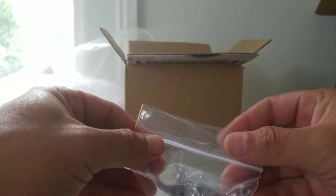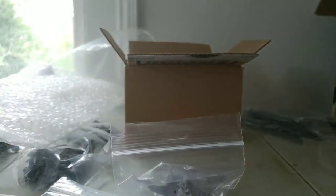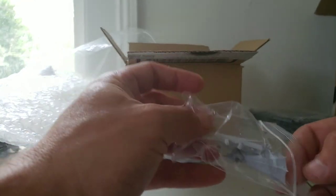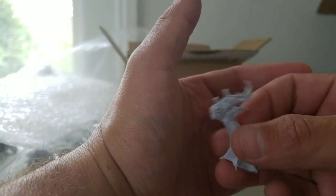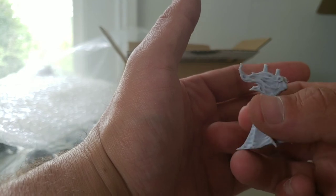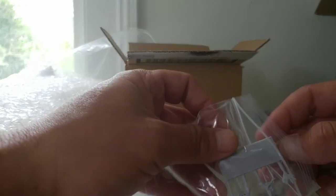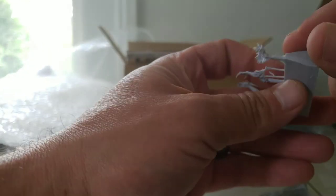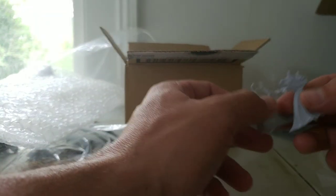Now on to the third resin model, and then we are done with this video. Now you see why I chose to do these showcases separately from the unboxing. I think this is the Banshee — the weird looking female thing. This is gonna be interesting to paint too. Here's the Banshee's head and her two arms.